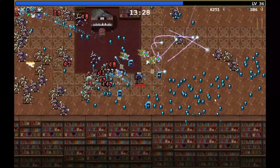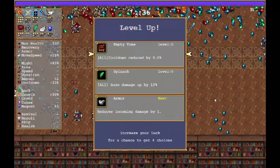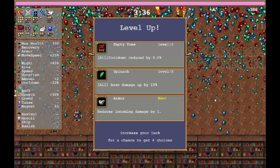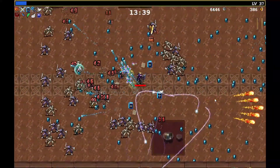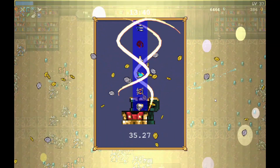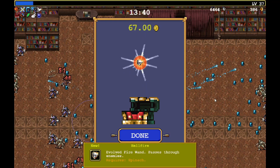Trying to get to this treasure over here. Spinach is better — eight percent is just eight percent more damage and ten percent is ten percent more damage. We don't have a cooldown anymore for at least the wand, so it's even less effective. What's this skull — hellfire! Evolved fire wand passes through enemies.